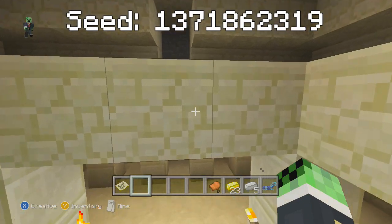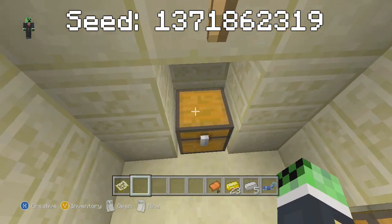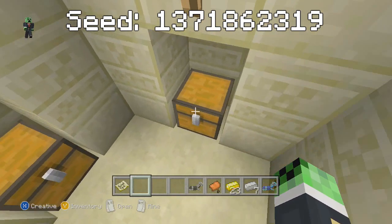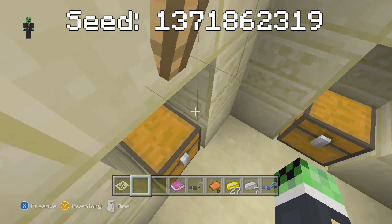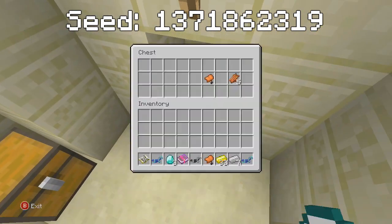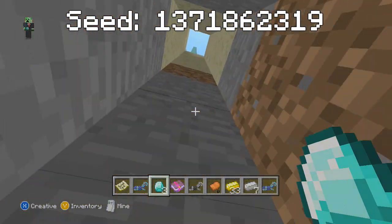This seed was suggested to me in the comments and was originally found by IBX Toycat — I just want to make that clear. This desert temple has pretty awesome loot: iron horse armour, iron ingots, an enchantment book with Smite 3, more gold, diamonds, diamond horse armour, and in the final chest another saddle. You're going to be well set for collecting horses.